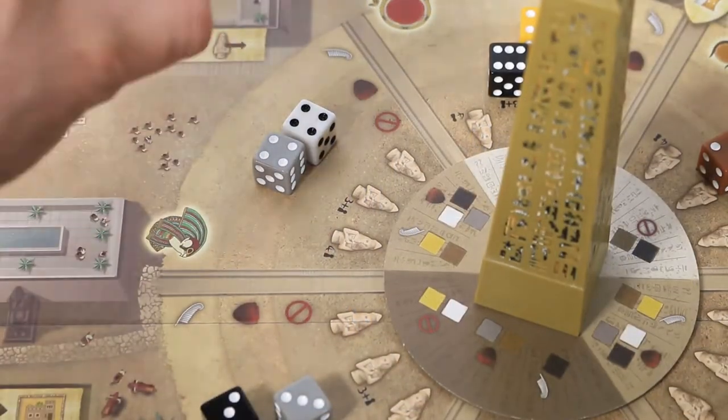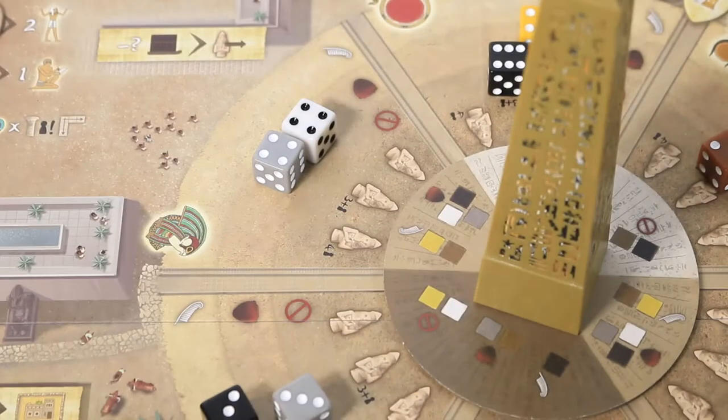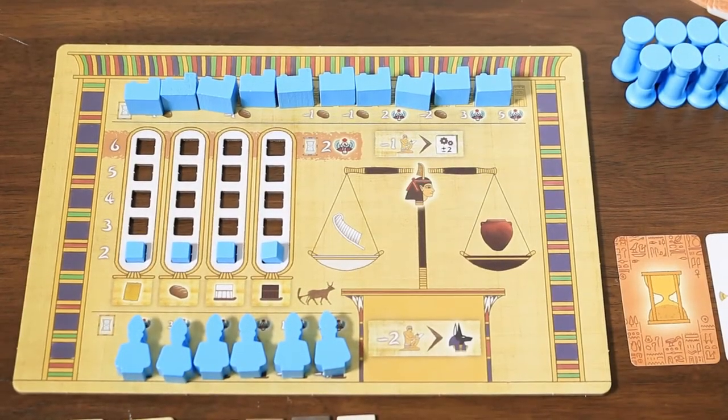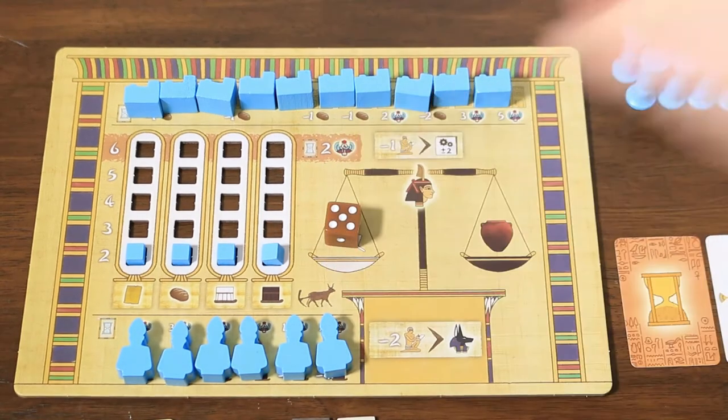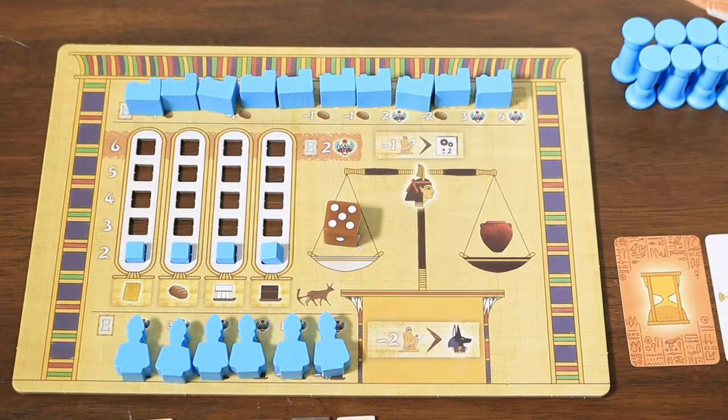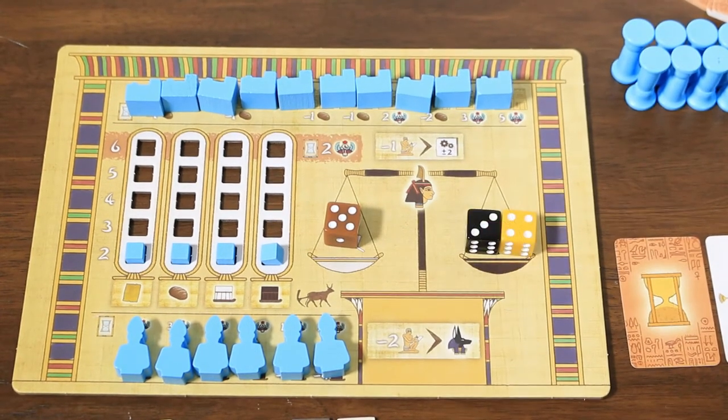A player may only take dice that are pure or tainted — forbidden dice are, well, forbidden. When a die is taken, it is placed on a player's player board on the scales, with the side determined by the dice chosen. Pure on the left grant positive points and tainted on the right grant negative points. During the Ma'at phase, players will be judged on the balance of their scales, weighing up the total value of pips on the pure side against the total on the tainted side.